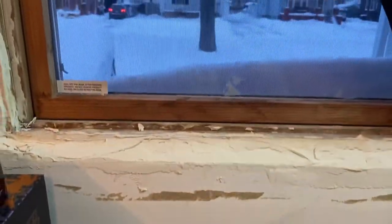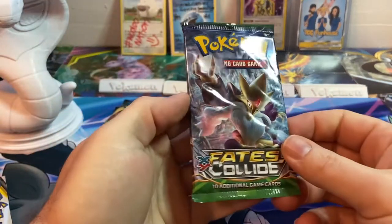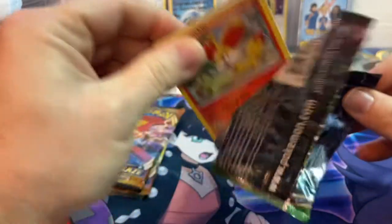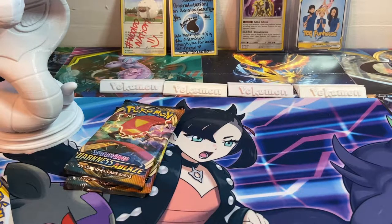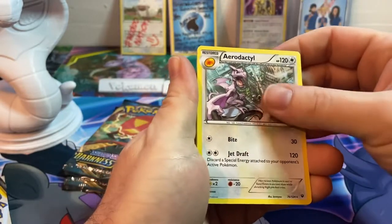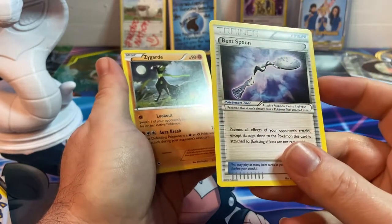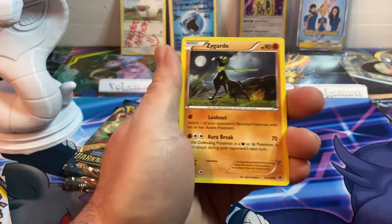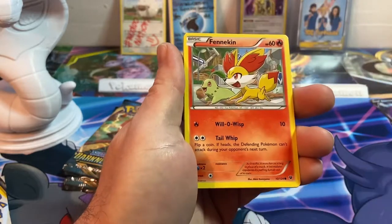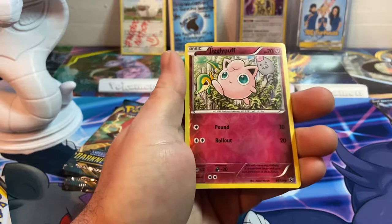Speaking of Crabominable, look at what we woke up to on Christmas morning — ignore the window, I know I need to do some work, but it's wintertime. XY Fates Collide! We got like over 10 inches and are expected to get another 3 to 6 inches in my area — crazy, it's been forever since we had snow on Christmas like this. Aerodactyl, Bent Spoon, Zygarde, Chaos Tower, Fennekin, Jigglypuff, Snivy, Deerling, Carbink — Reverse Hollow Jigglypuff.